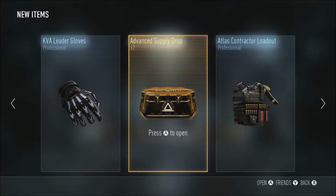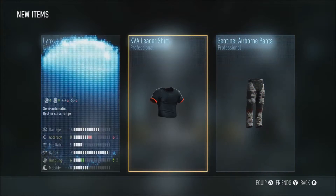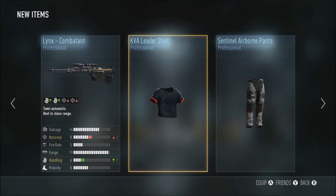All right, here we go, number five. KVA Leader shirt — hell yes! And the Links Combatant — loses two accuracy, plus two handling.